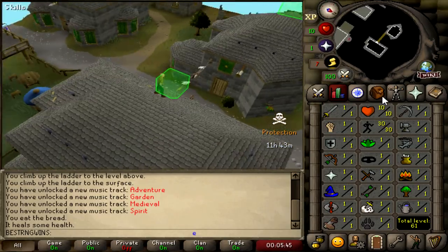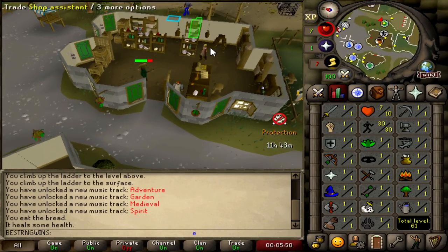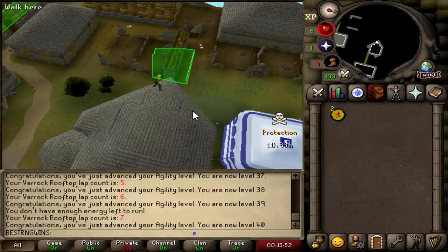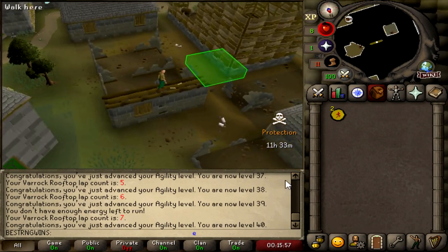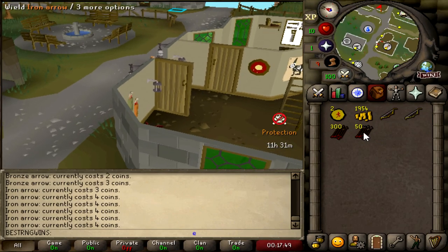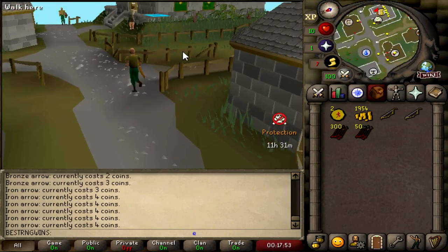Back on the agility grind with no food. I take 3 HP if I fail — that was what I was curious about. Hopefully I don't die to the agility pyramid. That's 40 agility. I'll finish this lap, do a quick shopping trip, then head over to Canifis. Got 5k cash — going to take out 3k to spend. Spent about 1k: bought 300 bronze arrows, 50 iron arrows, an oak shortbow, and a willow shortbow. Just going to save the rest of the GP for now.